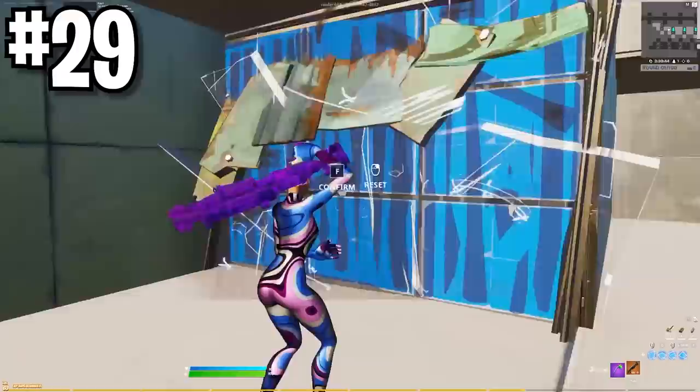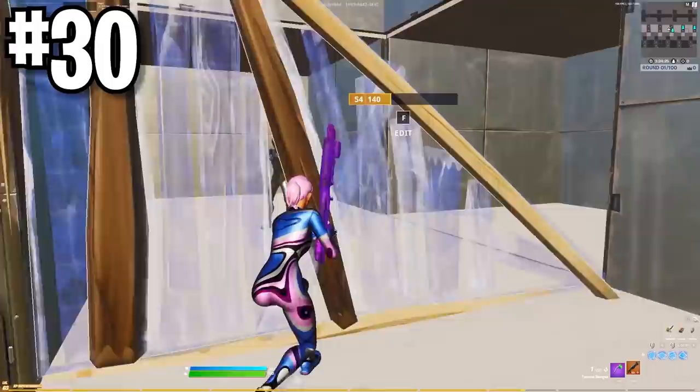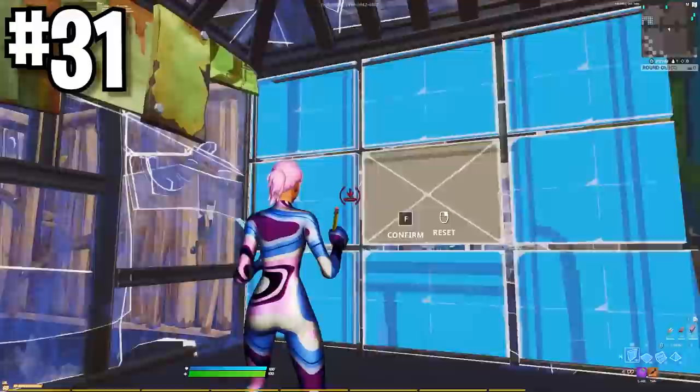Not only do you keep your shotgun head level when you're running around, but whenever you complete an edit, you want to be head level as well. Whenever you're about to confirm an edit, crouch as you're confirming it so when you confirm it, you're set up for a right-hand peek. Learn to make your edits smooth and consistent before you make them fast.